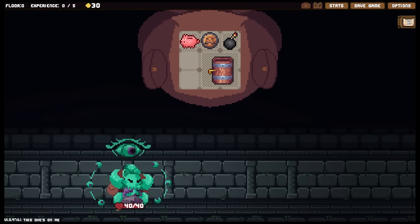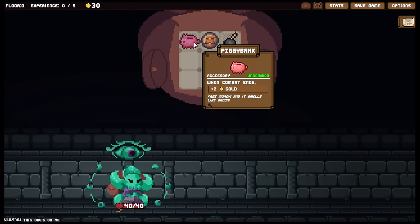Greetings and welcome back everyone to Backpack Hero where today we're taking out the Eldritch Purse with a barrel full of drinks which we have to pay for. It's a little slot machine barrel which dispenses drinks. We also have a bomb stone, a buckler, and a piggy bank.